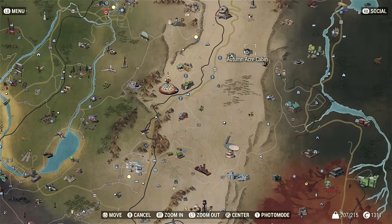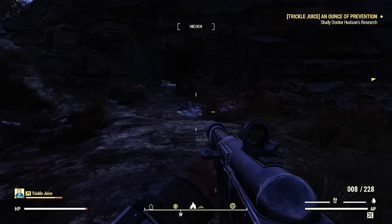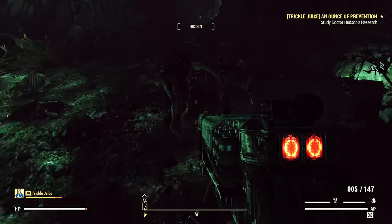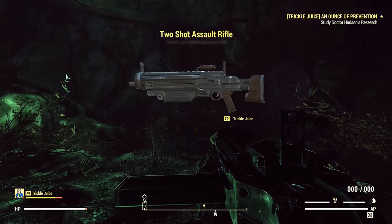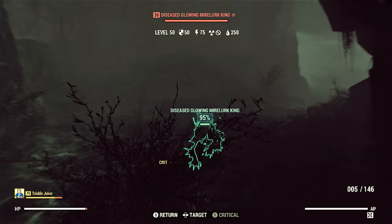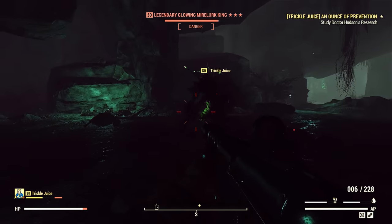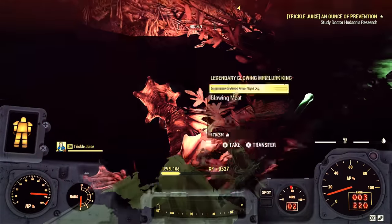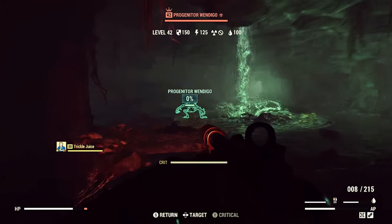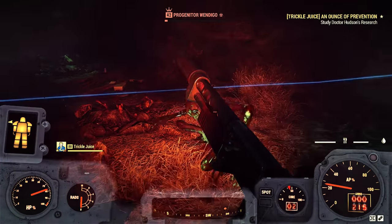Now we're going up north to Wendigo Cave. This place is great for farming legendaries because it has very high-level enemies — we have Mirelurk Kings and also a Wendigo of course. This is where I got my two-shot assault rifle, which I love — it's so powerful. We found a legendary Mirelurk King and also a regular legendary earlier in the tunnel. You can get multiple legendaries here; sometimes you get zero. It's all luck.